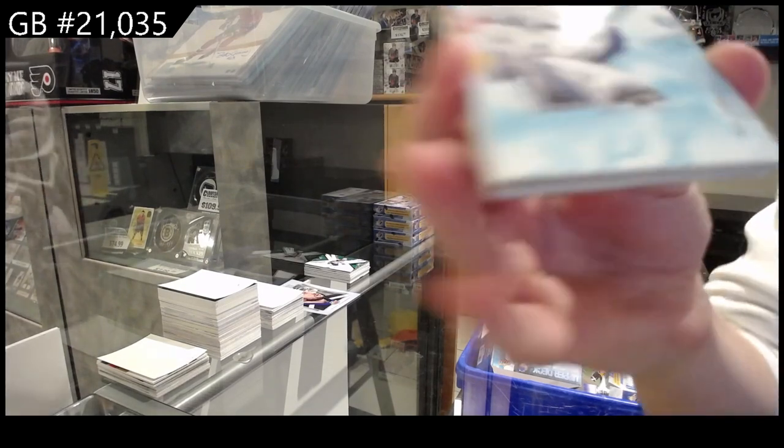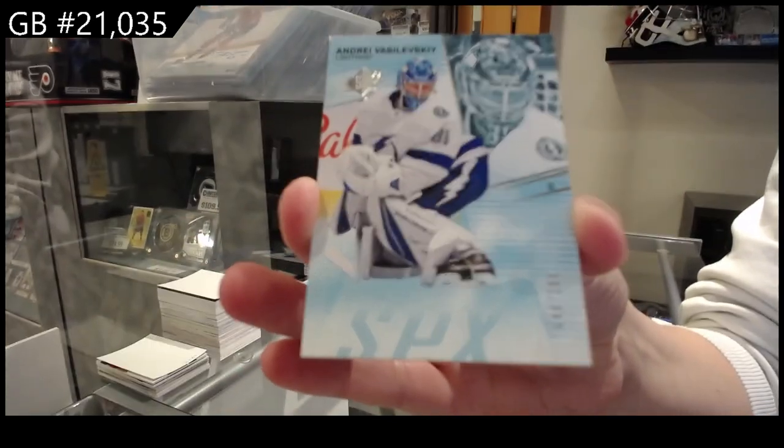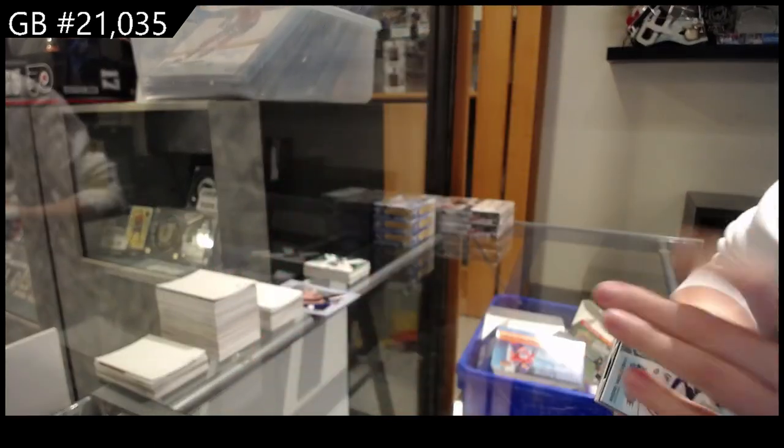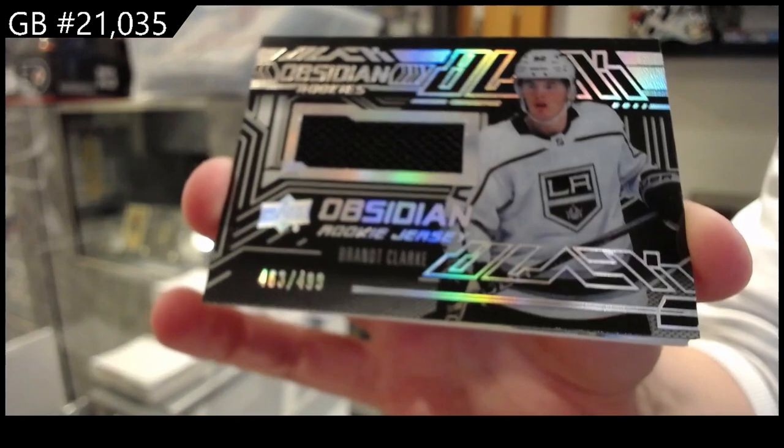All right, number 2299 for Tampa, Andrei Vasilevsky. Yeah, you spread the wealth. We have an Obsidian rookie jersey, number two, 499 for LA, Brant Clark.